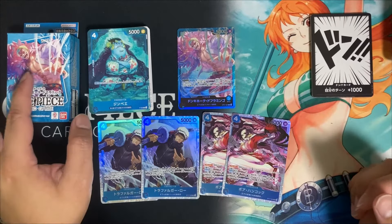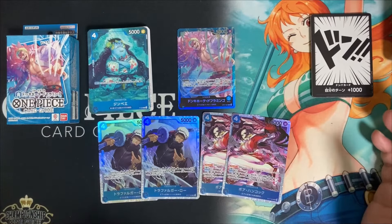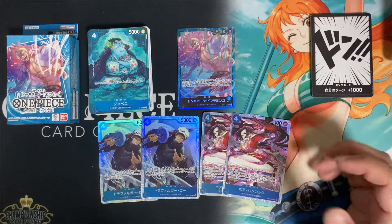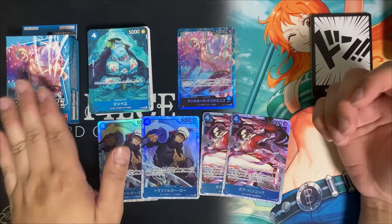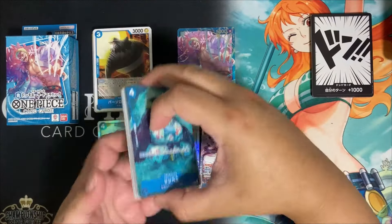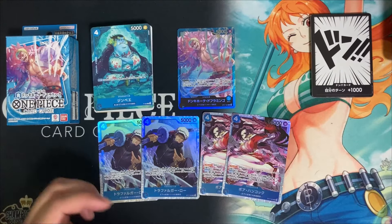Usually I'd urge people to just buy singles, but these are only 550 yen — around four dollars. So if you can find these off the shelves at your local game store and you want to build a Doffy deck, I would suggest picking this up because it already has a lot of very usable cards for a competitive Doflamingo list.